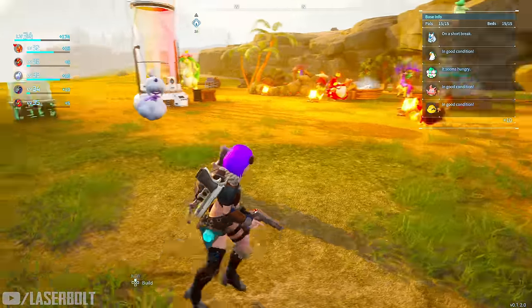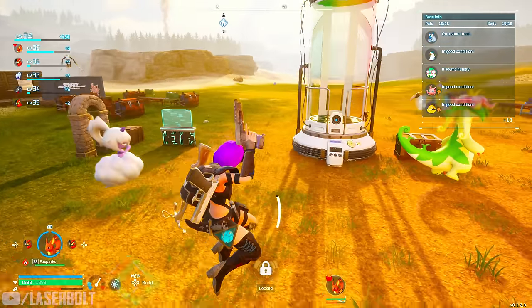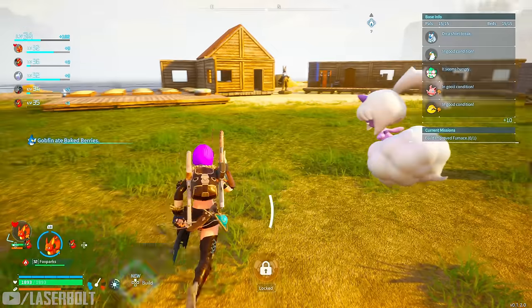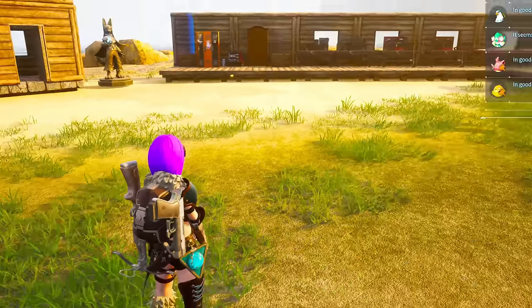There are multiple ways of being able to make your pal super strong. I'm going to walk you step by step on what you need to do in order to get it done. The first thing you're going to need to do is capture pals.